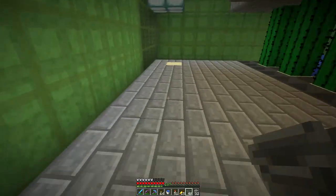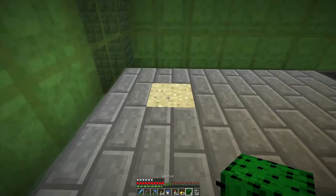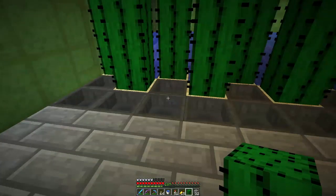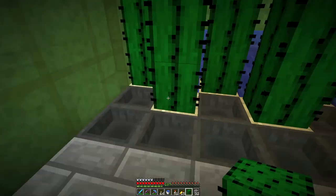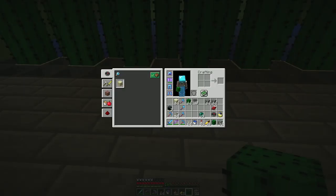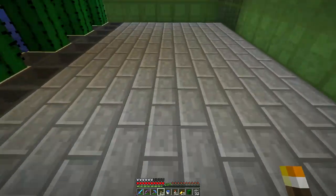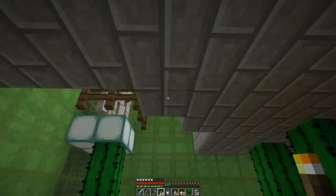I forgot something kind of really important - I forgot ice. Let me leave some torches here. Let me go get some ice because we don't need stuff spawning down here, and I need to make sure I can actually get out.